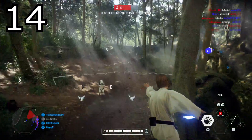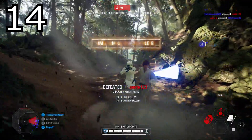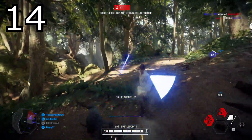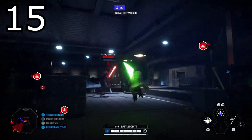Tip number fourteen: you get bonus lightsaber damage when hitting someone in the back. New players may not know that you actually get bonus damage when you hit an enemy from behind, which is why you may see in gameplay one-shotting certain infantry or doing an absolute ton of damage to other heroes.